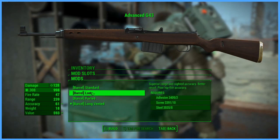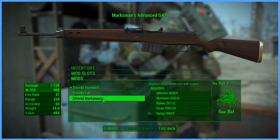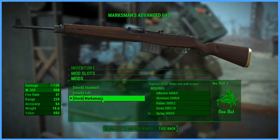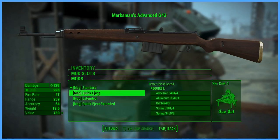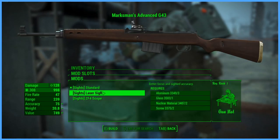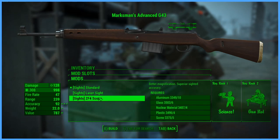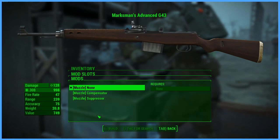For the stock, you have standard, full, and marksman's — same as before, it doesn't actually change how the weapon looks but it does change your stats. For the magazine, you have standard, quick eject, extended, and extended quick eject. For sights, you have standard, the laser sight which is the red dot seen on the .44, and a ZF4 scope.